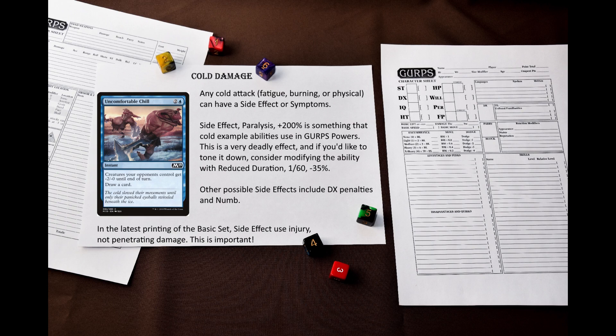If you'd like to tone it down, I suggest also adding reduced duration, 1/60th. This will replace minutes with seconds. I should once again mention that side effect works differently in the most recent printing of GURPS Basic Set — you have to replace penetrating damage with injury. This might be important.